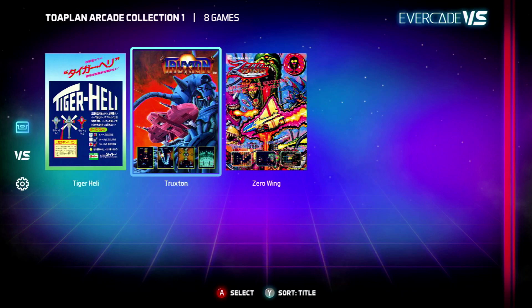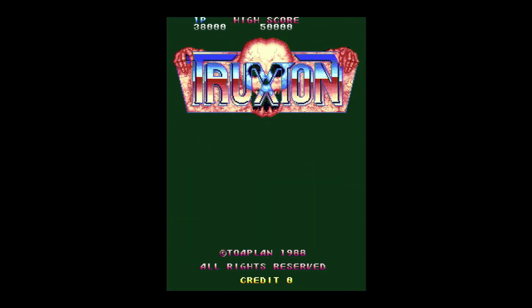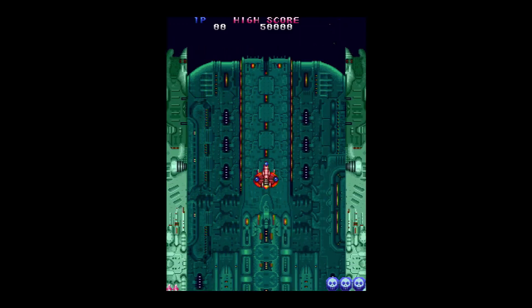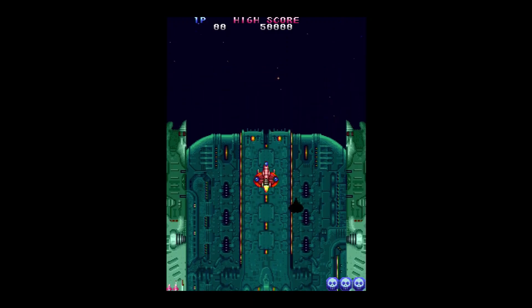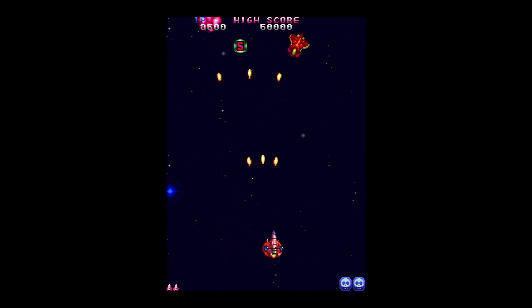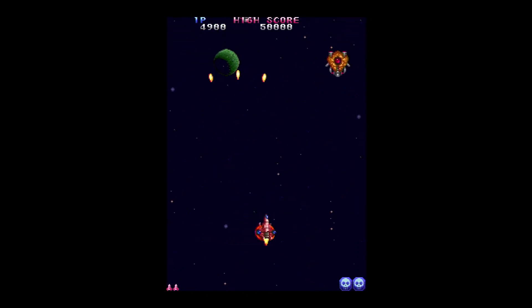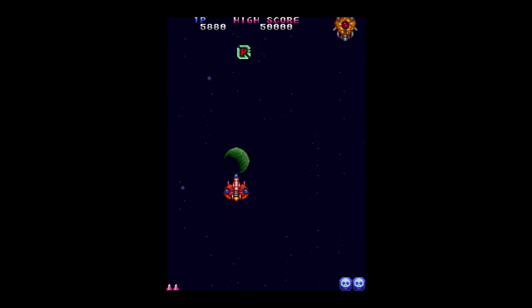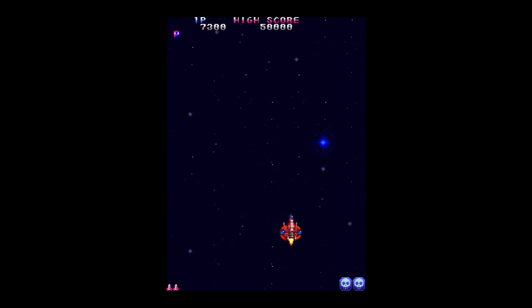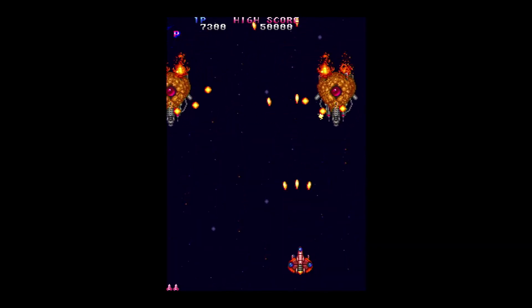Sticking with Toa Plan Arcade Collection 1, I'm going for Truxton as my next game — another game that's probably better suited to EXP Tate mode. It's a fantastic shoot-em-up, really good fun with great graphics and great sound. It's quite similar to a lot of games Toa Plan put out, but I think this is probably one of the better ones. It's still really, really tough — rock solid hard — given the one-hit one-kill mechanic, and if you die you get sent back. But if you love shooters, this is certainly one of the best examples Toa Plan produced. There was actually a sequel which I thought we might see on Toa Plan Arcade 2, but it might be trickier to emulate.